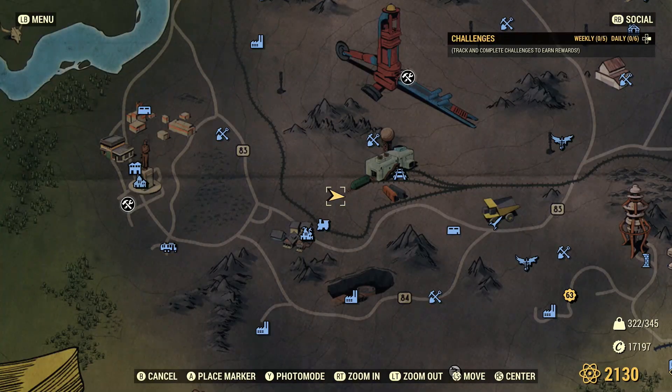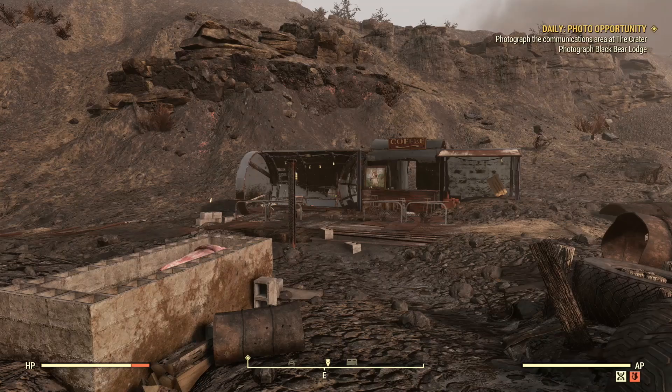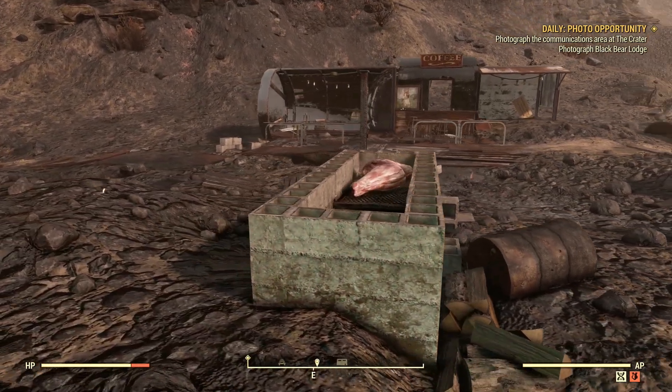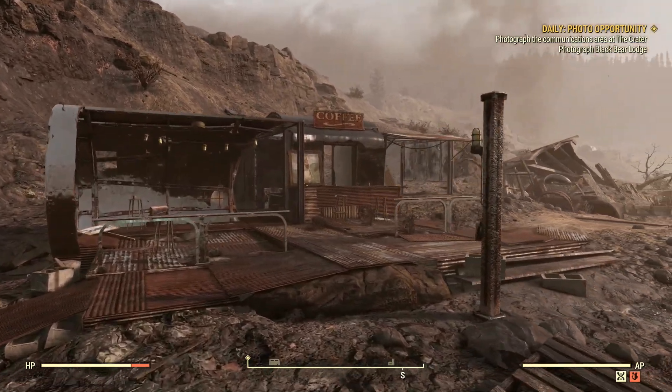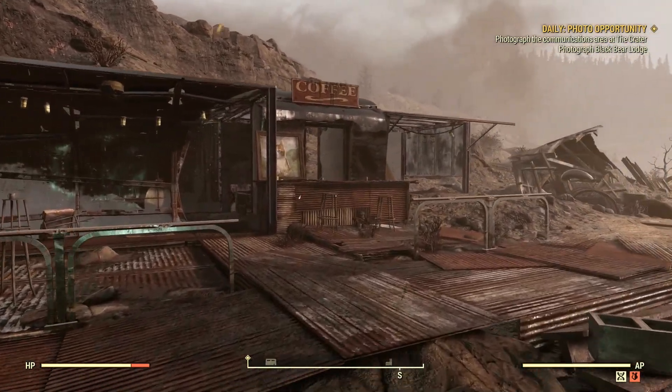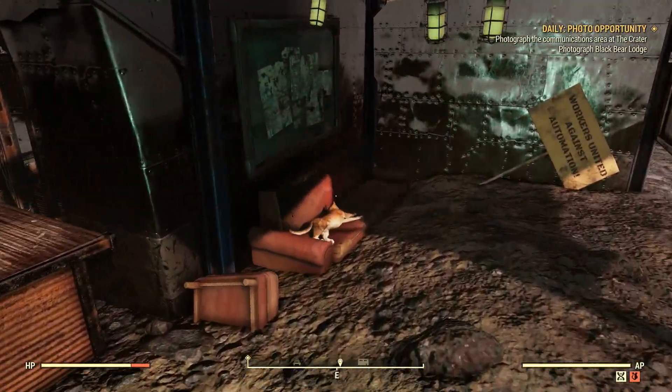The next location I'm going to show you today is one of my personal favorites and it's really cool if you want to build on an already existing structure. It's close to Welch Station and not too far from Mount Blair Trainyard. This location is really unique — you get a cool cooking area here and you can build on this coffee shop. The reason why this is one of my favorite locations is because if you build here, you get to hang out with a cat named Merkle.